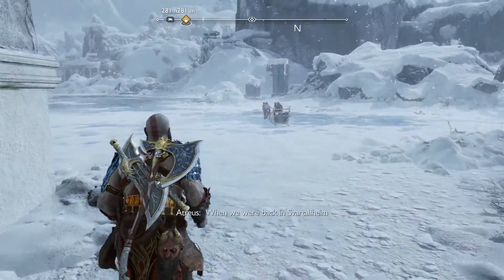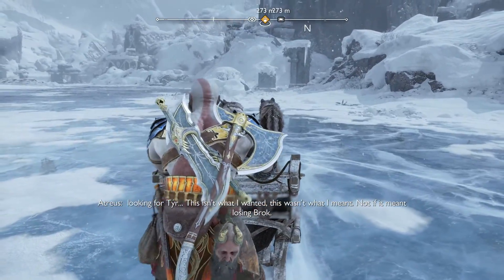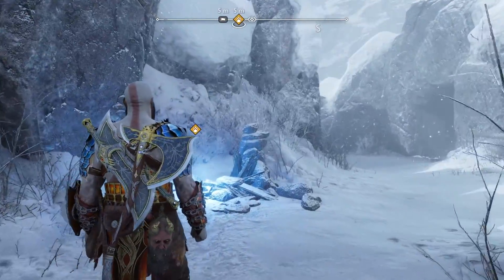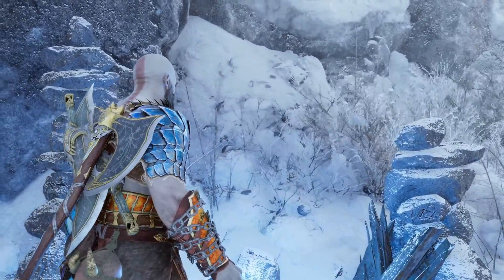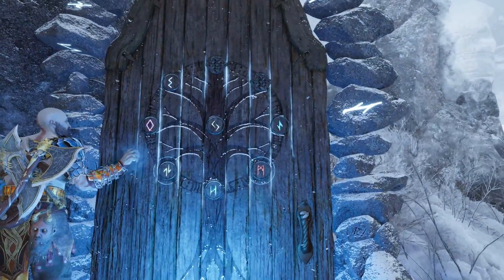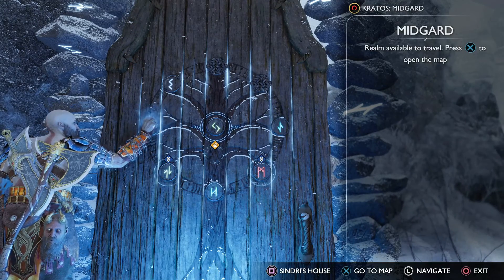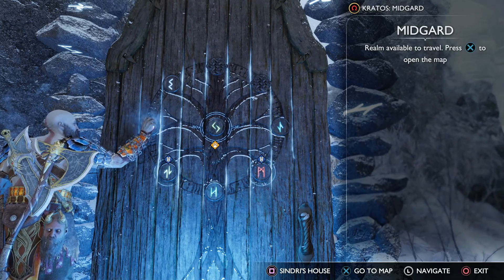Once at the bottom of the lift, just get back on the sled and follow the quest marker, which will take you to a mystic gateway that will allow you to return to Sindri's home. As you approach the mystic gateway, Atreus is going to say that he feels like he wants some space to take his mind off of things. So this is a great opportunity to travel wherever you want to complete any other favours or collect some collectibles. But once you're ready and happy to continue the quest, just return to Sindri's house.